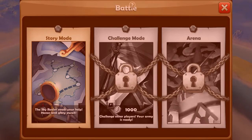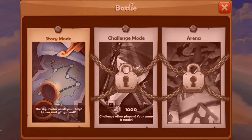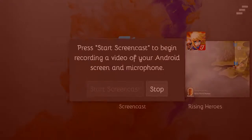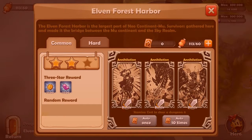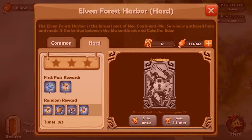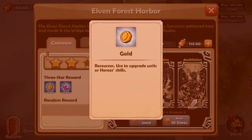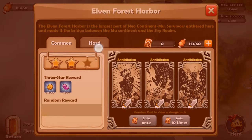There's a story mode, a challenge mode, and an arena. Let's do one story mode battle and see what the rewards are. So we can see the quests and the rewards we're going to get. In hard mode we can get better rewards — first-pass rewards — and we can actually get some blue gems. The rewards for easy mode are standard items, while hard mode gives better payouts.